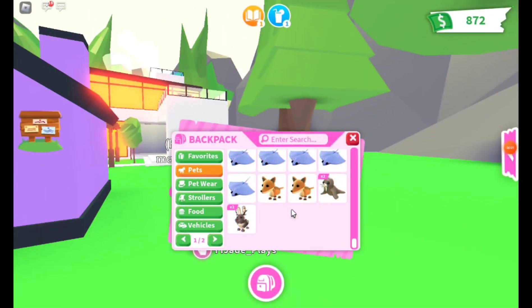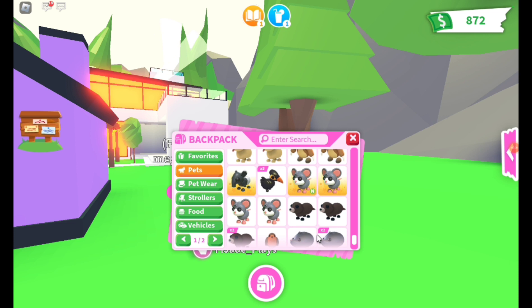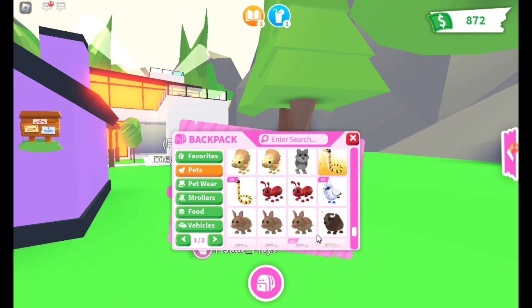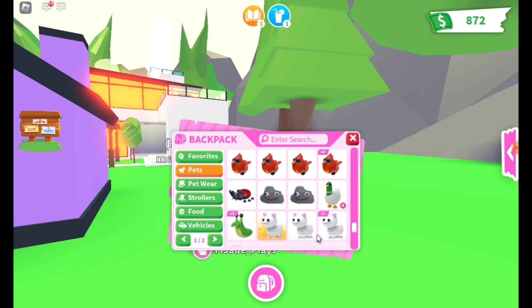Okay guys, here are the commands. I'm gonna scroll up and just show you - it's gonna be quick. I have a chick, I have one of every little thing, and I have companion items too. Here they are - sorry if it's going too fast.